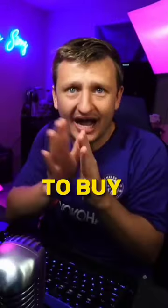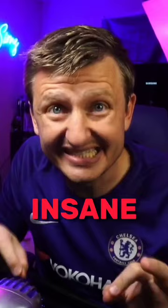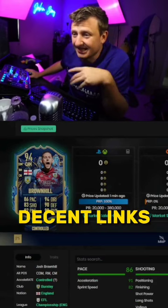You need to buy this card. This card is absolutely insane. Josh Brownhill can play any position: CDM, right mid, center mid. He has decent links, three-star skills, five-star weak foot, but medium-high work rates.